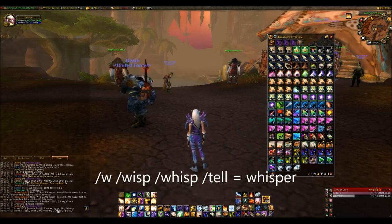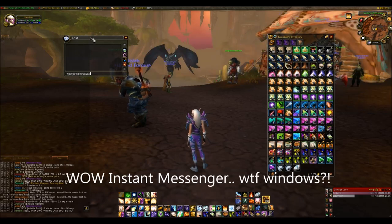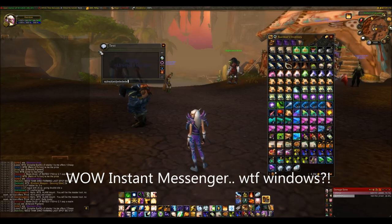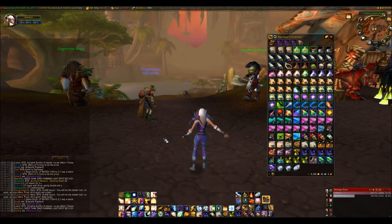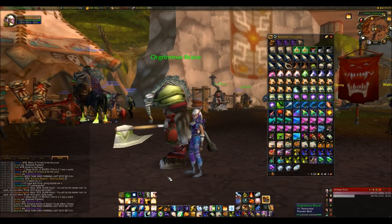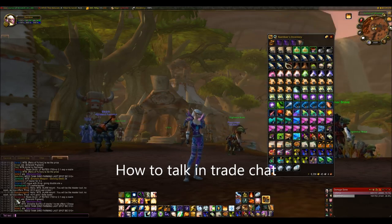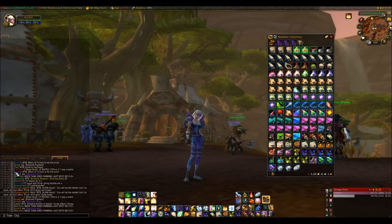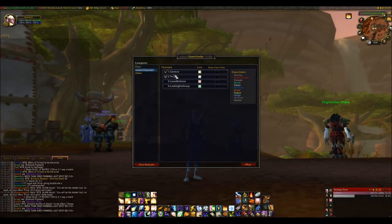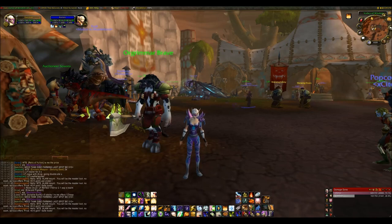People can type slash W which means whisper me, so you can slash whisper a name and send them a private message. That's really it with trading. If you want to talk in Trade Chat you can see there's a number 2 next to it — you just type slash two and you are now talking in Trade Chat. Slash one is general chat. You can go into your settings to enable or disable channels, or even create your own.